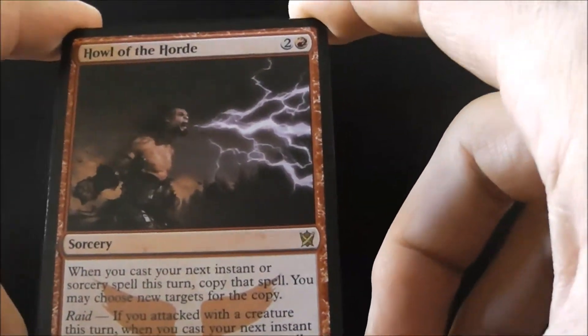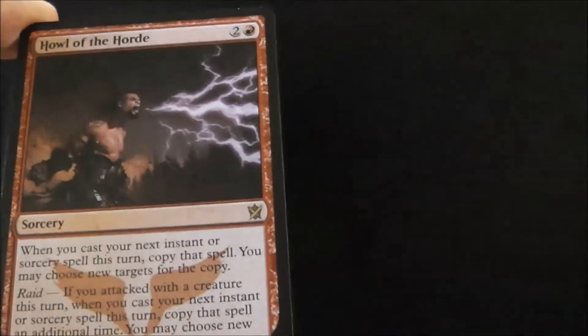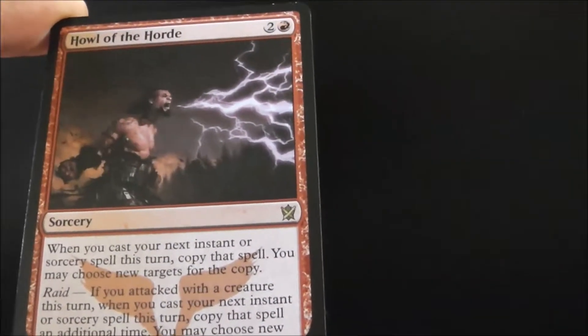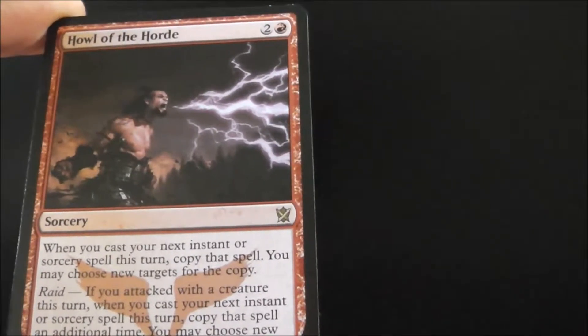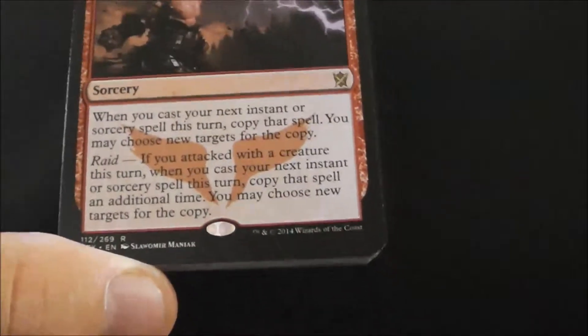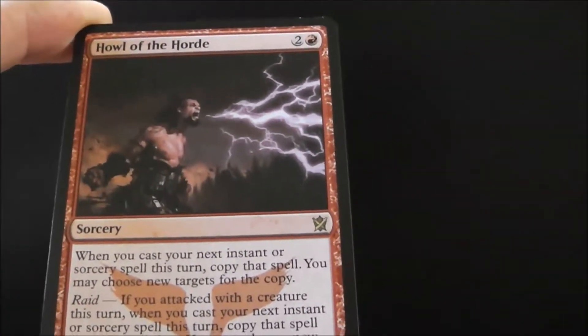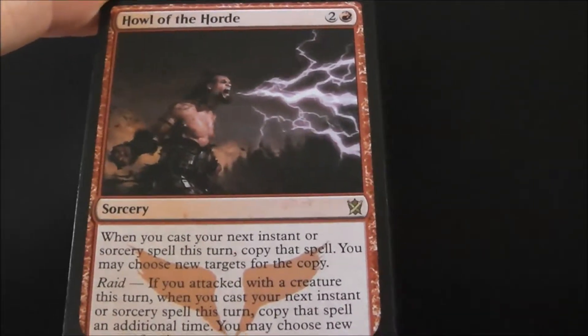So this is a two red sorcery. When you cast your next instant or sorcery spell this turn, copy that spell. You may choose new targets for the copy. And Raid — if you attack with a creature this turn, you can copy that spell an additional time, so you get to copy it twice. The question is, what spells are good enough to copy, and how much mana do you need to play this spell and that spell on the same turn?